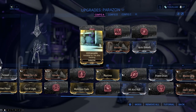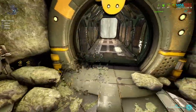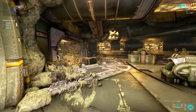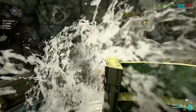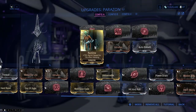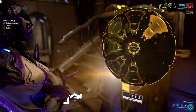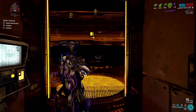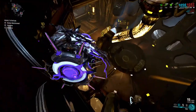Untraceable has a 7% drop chance from spy vaults on the Kuva Fortress from the third vault. It makes you go invisible after hacking for 15 seconds, which is actually perfect for doing spy missions — easy to avoid cameras, drones, and stuff like that. Runtime also has a 7% drop chance from spy vaults on the Kuva Fortress from the third vault, and makes you 75% faster for 15 seconds after hacking a console. I usually don't sprint but rather roll-jump, so I don't see uses for it, but you might.